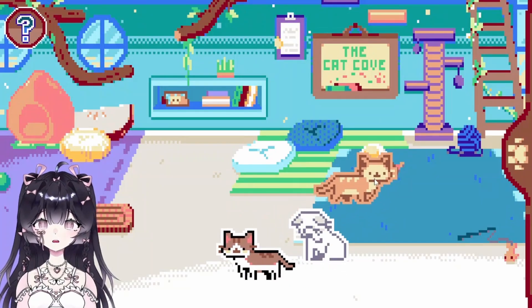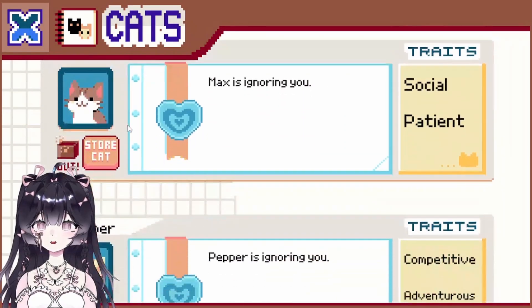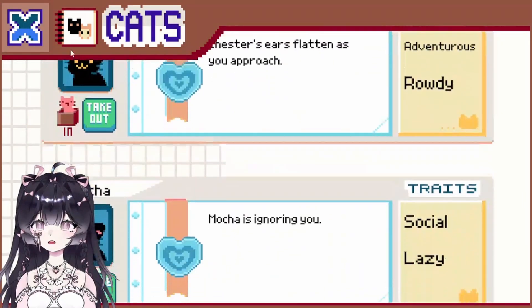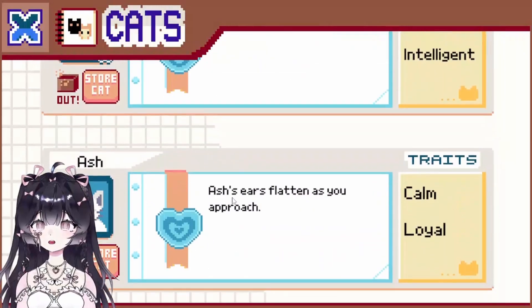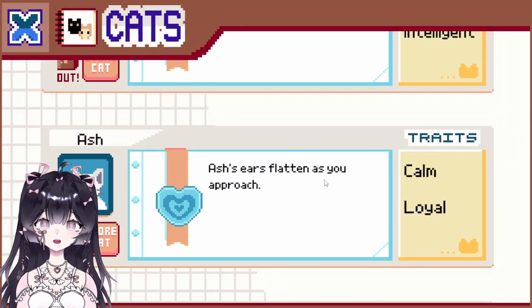Oh they're so cute! So where's the other cat — probably here right? Yeah, we can store cats and also take them out. Let's focus on who we have right now — we have Ash whose ears flatten as soon as I approach. I don't know what that means.